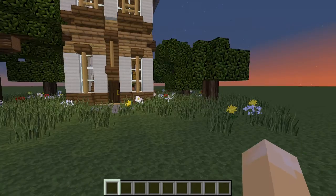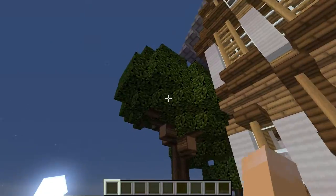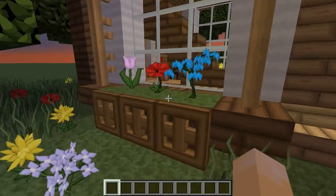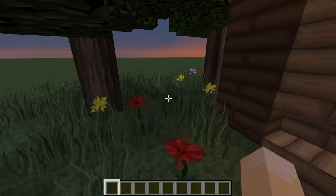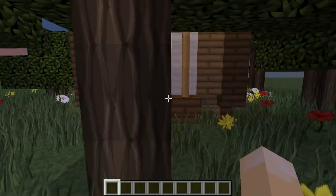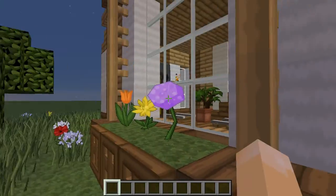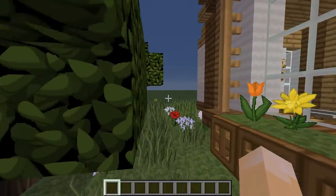Shall we have a quick look around and see what we've got? Very nice trees, a little bit of grass planters - very nice. Little plants there, trapdoors used as planters. It's quite a tall building.